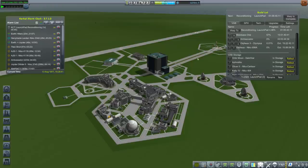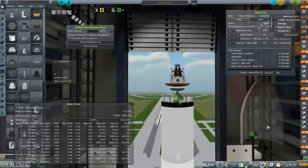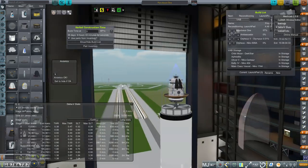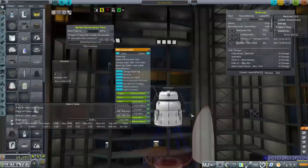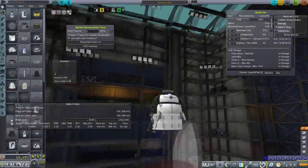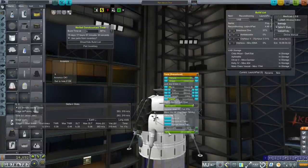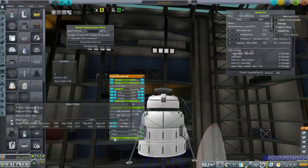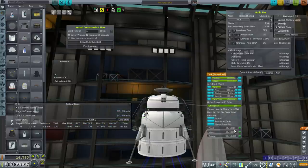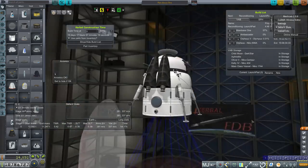Somebody asked how heavy my Mars base was. Let me pop back into the VAB and take a look. Mars base including the landing thrusters but not the heat shield — it's landing directly on this crew cabin with landing struts — is almost 14 tons with fuel. Take out the fuel, it's 12.6 tons with food, water, and oxygen. Without the supplies it's 7 tons, so we're talking about 5.5 tons of supplies being delivered to the surface.